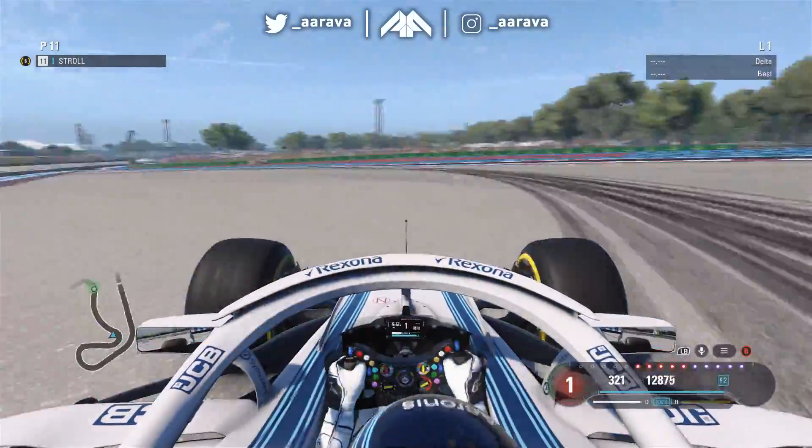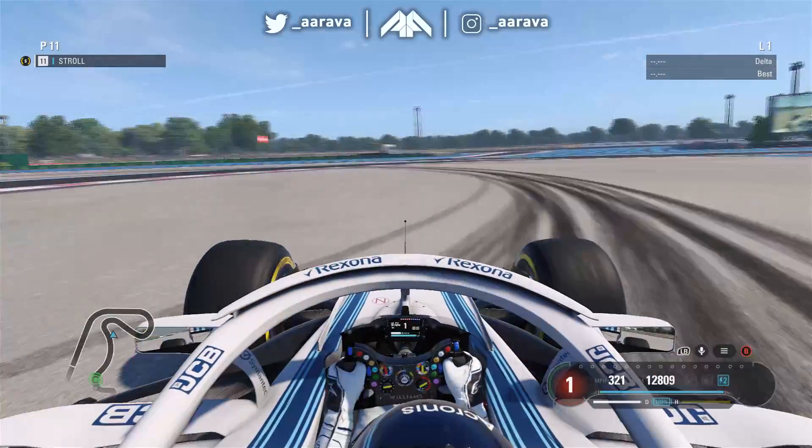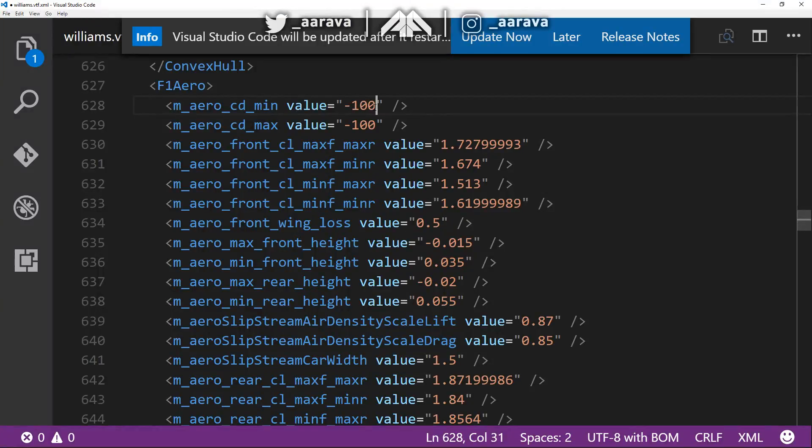Right, back to the drawing board. We're going to go for minus 10 — a factor of 10 down. Does that mean the flight will be 10 times less? I don't know. But let's try that out. If all else fails, we'll go down to minus 1, which I feel like should just be drivable. But if we can do minus 10, that would be ideal.